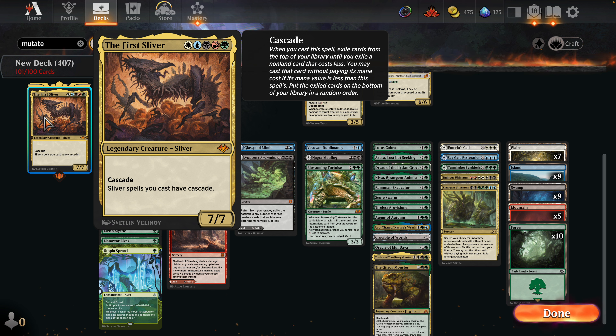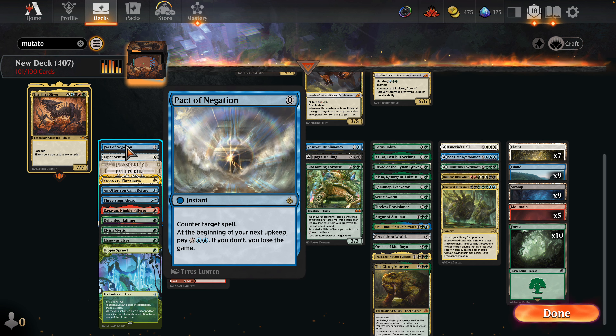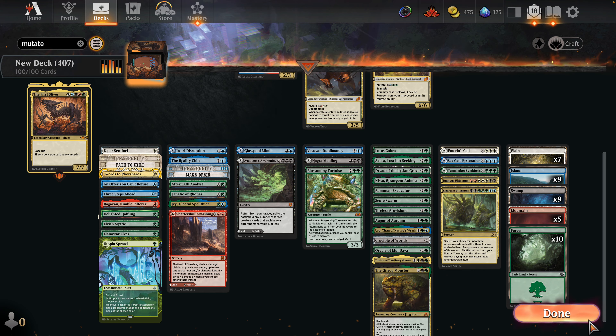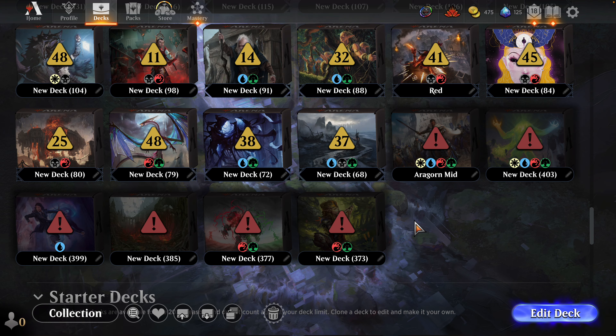The Provisioner even gets crazier — insane, super insane, absolutely bananas. I'm just looking at those Ultimatums — I want to at least try them. We get to play the First Sliver too, which is incredible. What an incredible commander — just recast it over and over. It gets killed, you just keep casting it.